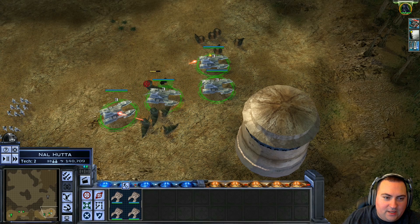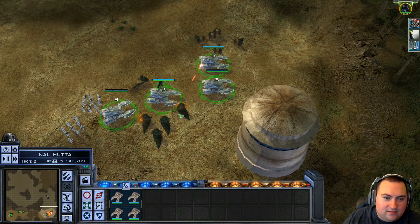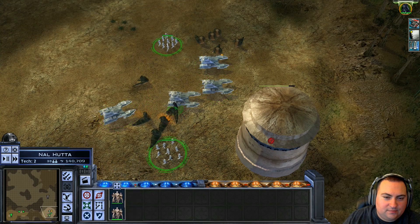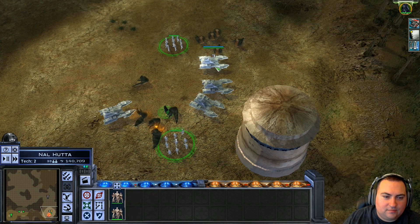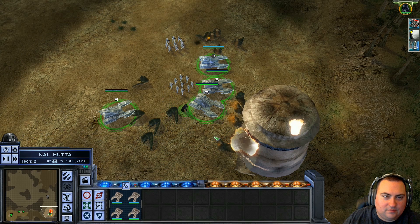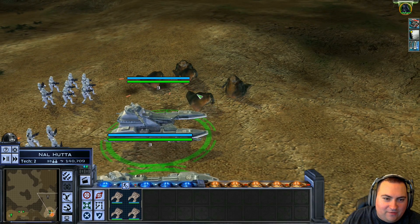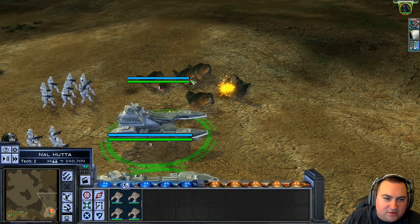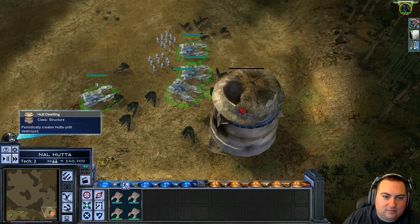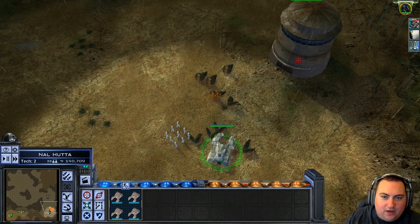Do the huts even do anything? Like, what are they doing? They're not even attacking. Oh, I guess they are attacking. They have little blaster pistols. Look — they're doing very little damage to the shields, but the shields recharge before they can even do any more damage. Never thought I'd feel bad for huts.